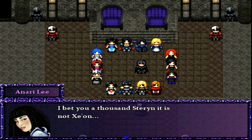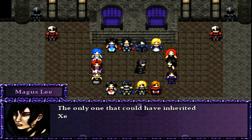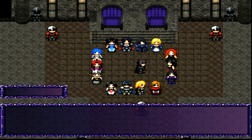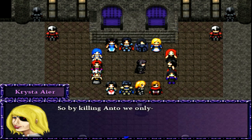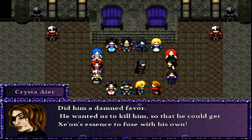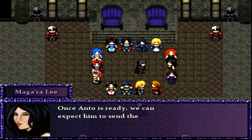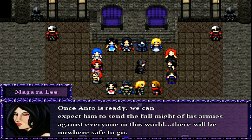I bet it is not Zeon. Who else could be behind it? The only one that could have inherited Zeon's essence as his vessel — Anto Callius. So by killing Anto, we only did him a damn favor! He wanted us to kill him so that he could get Zeon's essence to fuse with his own! He played us all like fools. He knew what we were going to do. Once Anto is ready, we can expect him to send the full might of his armies against everyone in this world.